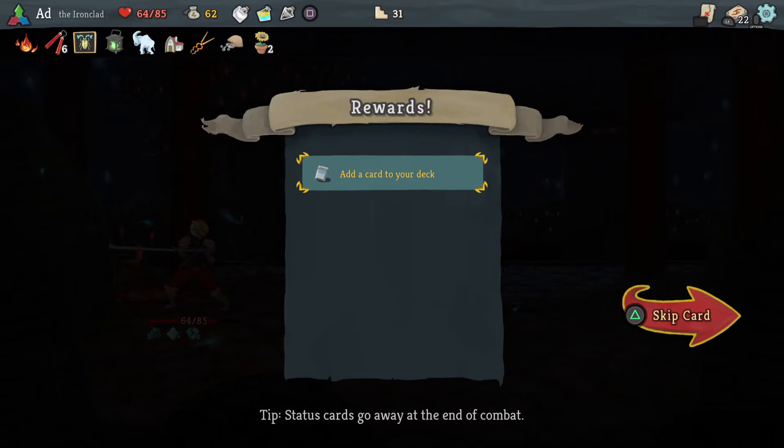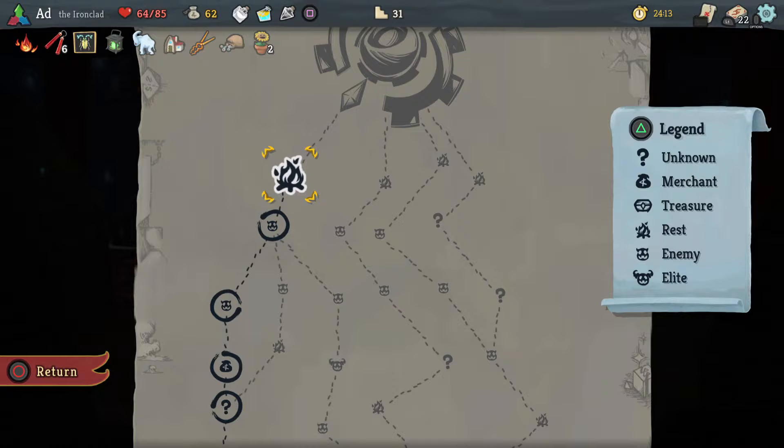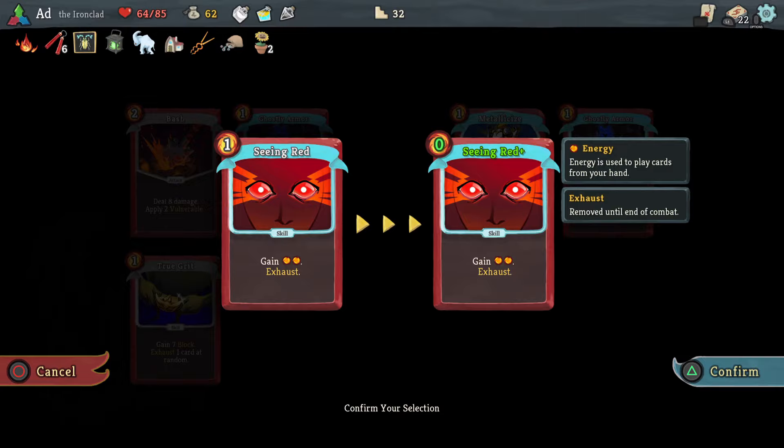Gambler's Brew — this is tempting. Infernal Blade — adds a random attack into your hand, it costs zero. But I have got 22 cards, so I'm going to not take it and focus on trying to get rid of things. We're going to upgrade here because I've got the blood potion. I actually think Seeing Red is the one to upgrade here — because when that comes through it's always really useful, and that one extra piece of energy is going to be good.